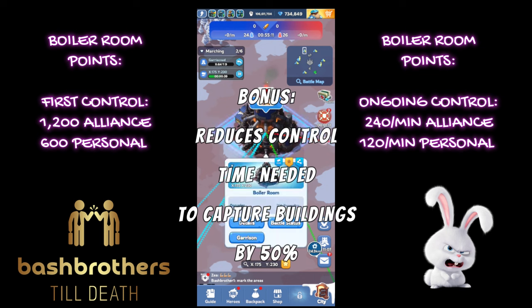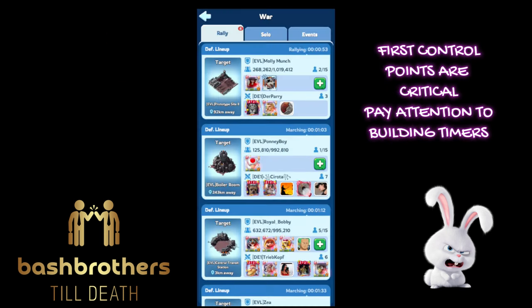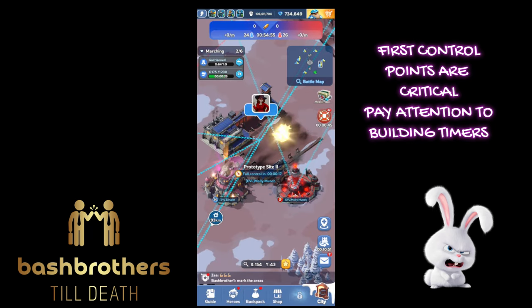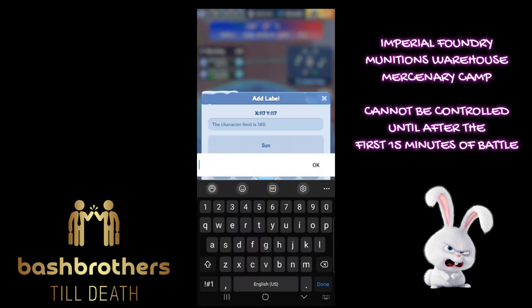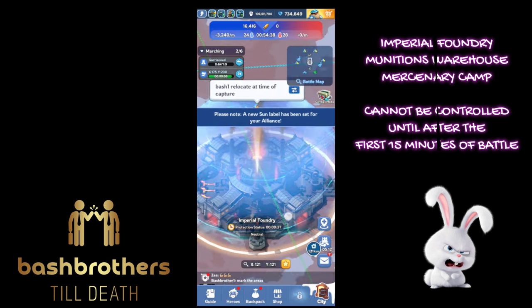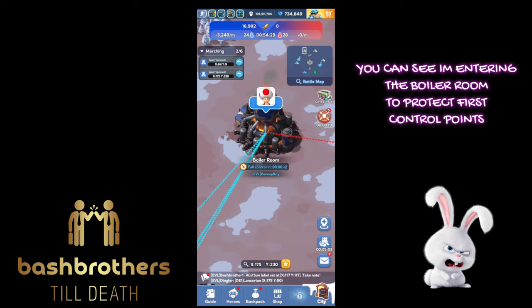The Boiler Room reduces control time needed to capture buildings by 50% — big later on. First control points are critical. Pay attention to the building timers — you can see right here it's full control in 10 seconds. Imperial Foundry, Munitions, and Mercenary Camp cannot be controlled until after the first 15 minutes of battle, so keep an eye on that.